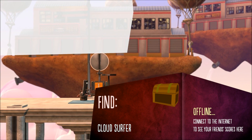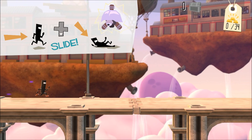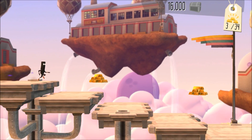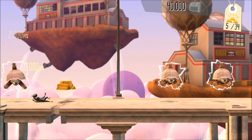Find Cloud Surfer. Down is slide — okay, now I've got a new move. So I've got jump, glide, and slide. Slide — there we go! I wonder if I can slide for as long as I want to — it appears so, yeah.